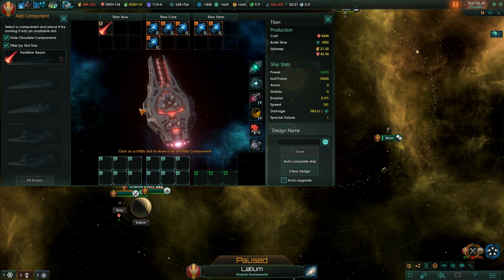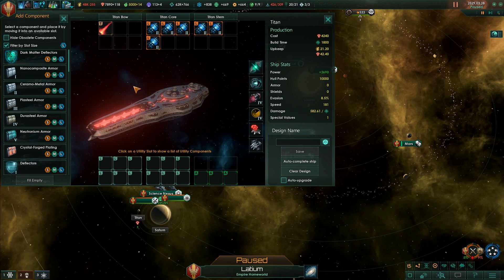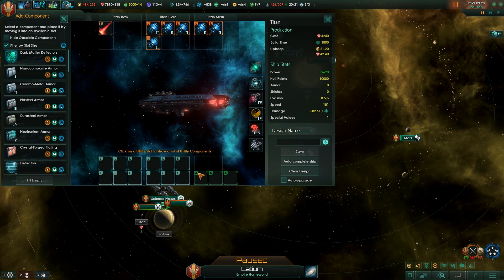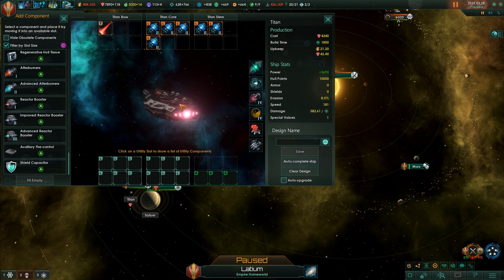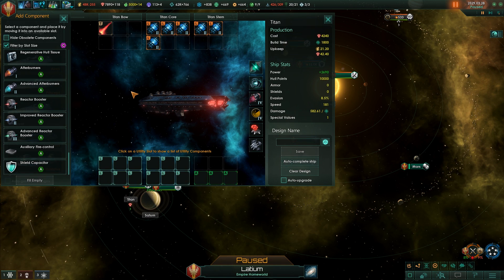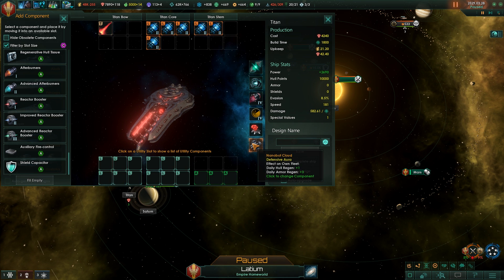With this setup, we get 12 large utility and component slots, which can be anything from basic armor to dark matter deflectors if you've raided the fallen empires. This is the only class that receives three additional slots for additional components, which can be anything from regenerative hull tissue to advanced reactor boosters or capacitors. The weapons don't really matter — Titans are basically the best support ship in the game for their aura effects.